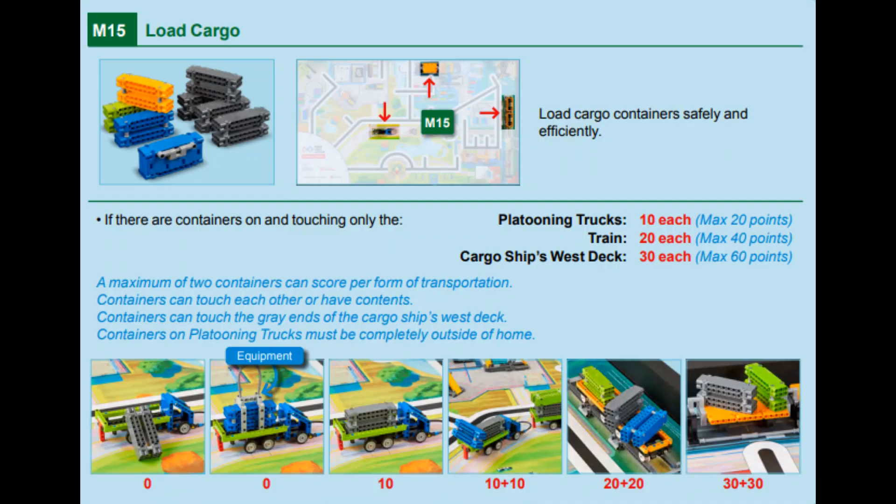The points are different for the different vehicles, and you should consider in your strategy if it makes sense to drop your containers on the platooning trucks or train wagons, because you can score the same amount of points or even more with less risk and difficulty in mission 16.